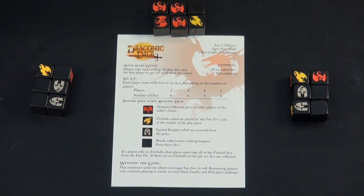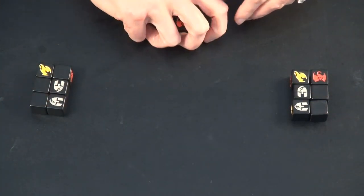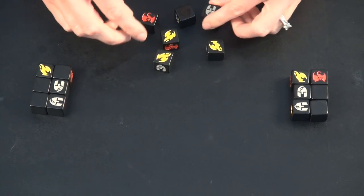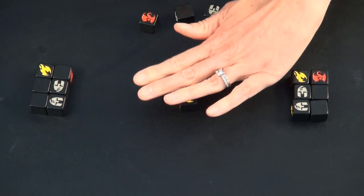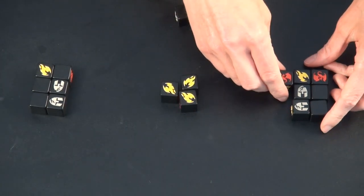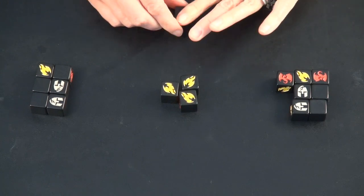They will not be used for the rest of the game. You pick a player to go first, and all you do on your turn is roll your dice. Any fire you roll goes into the center of the board. Any dragons are given to another player of your choice. And any injured knights are removed from the game — they're out.